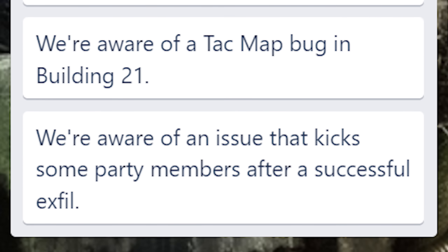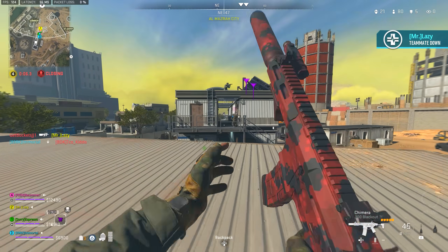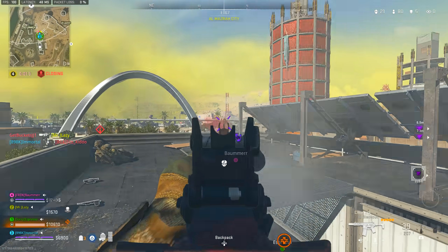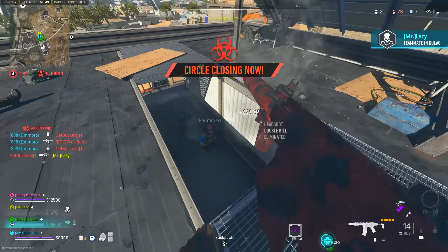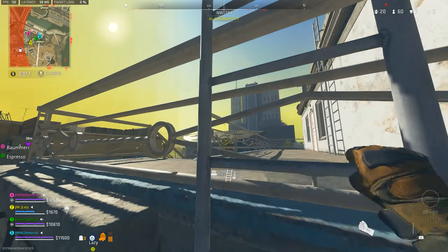They're also aware of a tac map bug in Building 21 where it doesn't display correctly — and there's some very interesting stuff to cover about the Building 21 tac map in a future video, so stay tuned for that. Additionally, they're aware of an issue that kicks some party members out after a successful exfil, which is a simple but frustrating UI issue when trying to exfil together as a party.